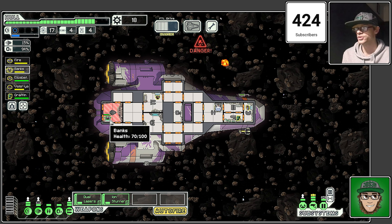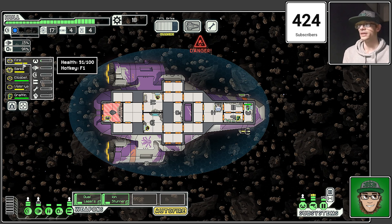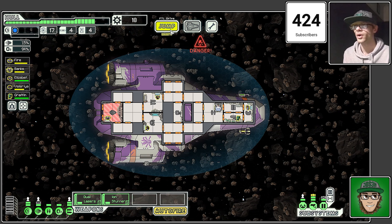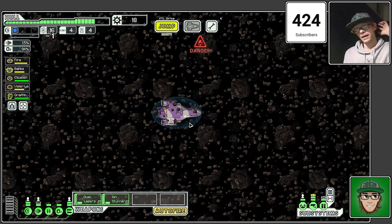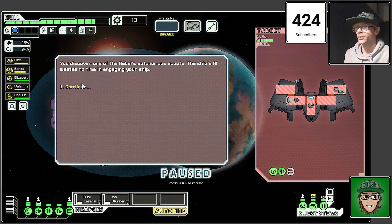Banks is in there — I'm going to gain back HP every time we jump. It's not been the worst start, not been the best. I do want to get that shield upgrade going but we've gained two crew members. I don't really want to go the nebula but I'm going to have to go through the nebula, which I don't want to, but we're going to have to.